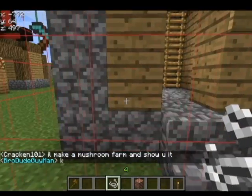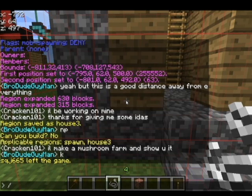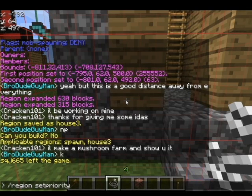The way that we change that is we have to set our priority here. So slash region set priority, then you do your region name — that was 'house three' — and we're going to define it as two. So spawn is defined as one, this is set as two.